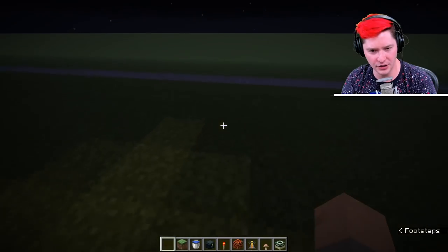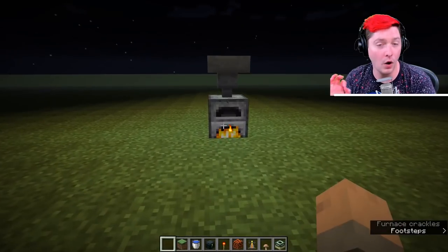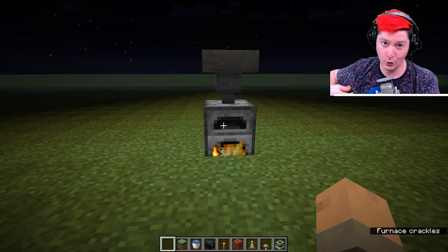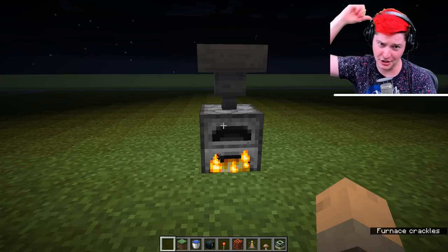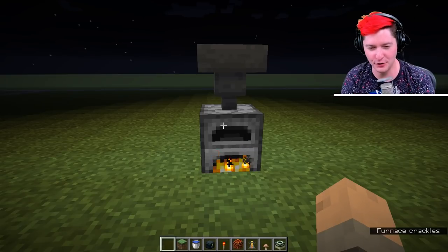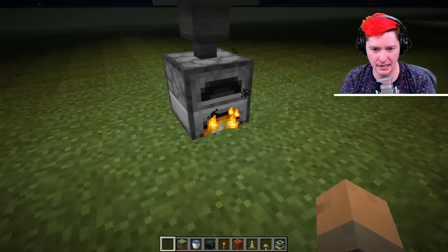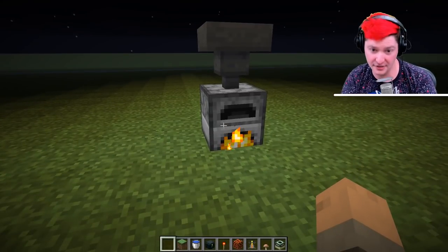Moving on, the furnace gives off a light level of 13, which is three blocks away from our edge — one less than the torch, two less than maximum light level. When I'm starting off in a world and really in a pinch going down quickly, I actually use a furnace for light. Obviously it has to be activated and smelting something, which is why I have it rigged up to constantly smelt. That is true for the furnace — light level 13.